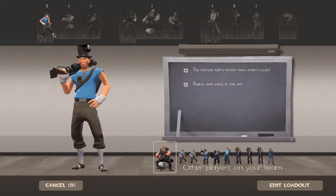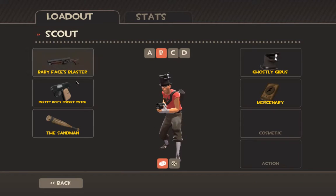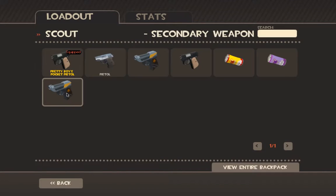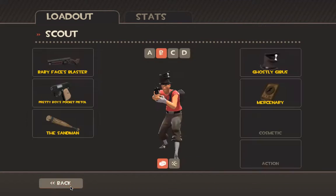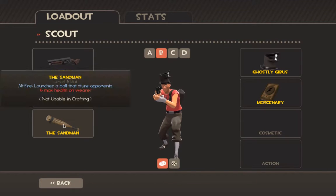Let me give one more little tip. Baby's Face Blaster, Pocket Pistol, and Sandman is my loadout. I sometimes use the Soda Popper and sometimes the Scatter Gun — it all depends on what I'm doing. Bonk Atomic Punch is very good if you are about to die. I wouldn't suggest Crit-a-Cola because you don't know what enemy you'll run into.